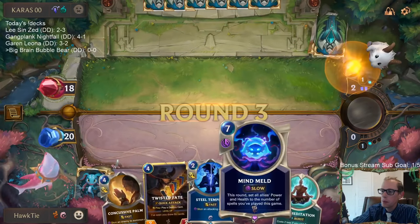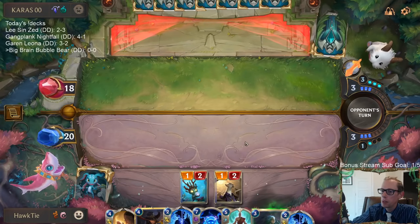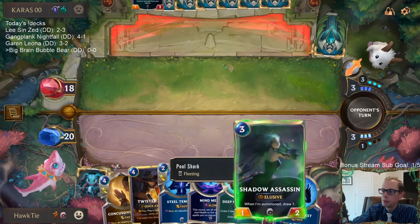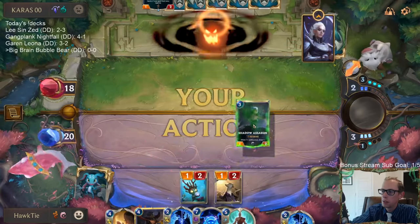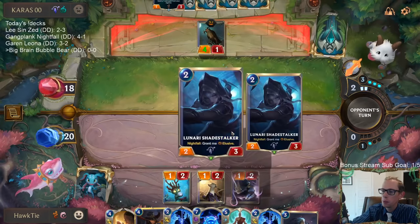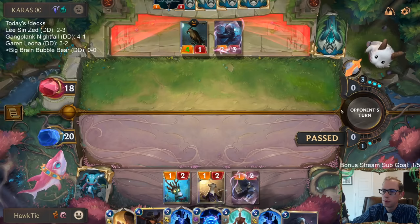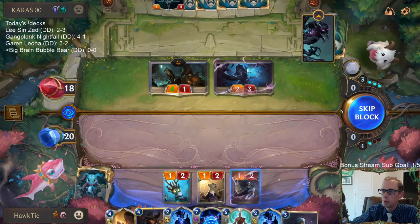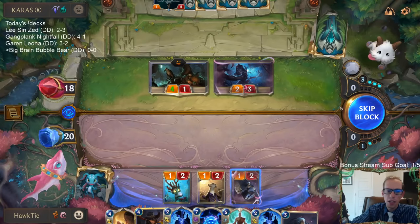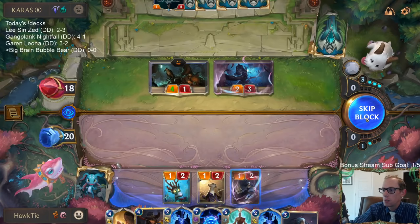If you can just play a whole bunch of gems in Targon, that seems pretty awesome for Mind Meld, and gems seem pretty good with Bubble Bear as well. We'll play our Shadow Assassin that we got for free from the pool shark. Yeah, when you're saying Bubble Bear Mind Meld, that's where my thoughts went too.